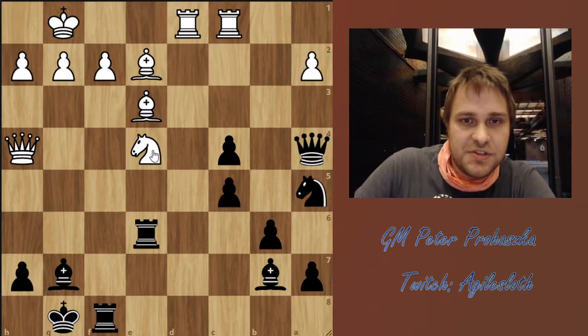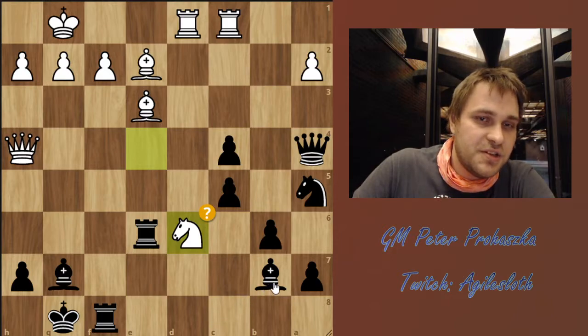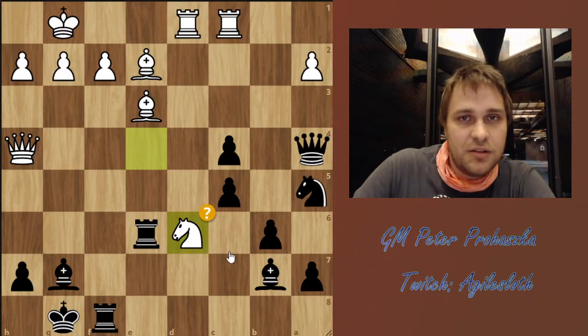But instead of taking on c4, White played Nd6. And this is the first task of the video — if you want to guess the best move, pause the video and think a little bit.